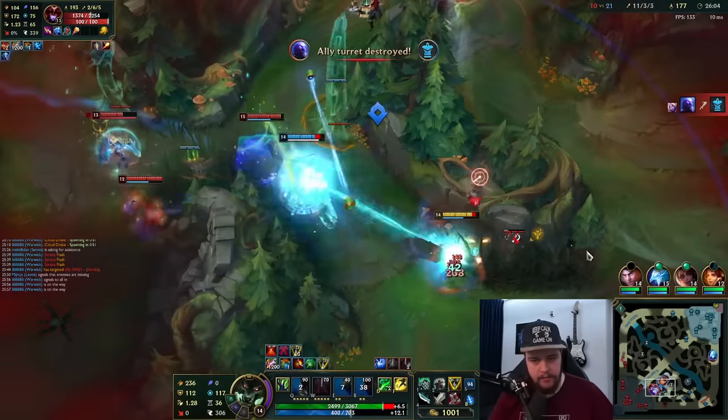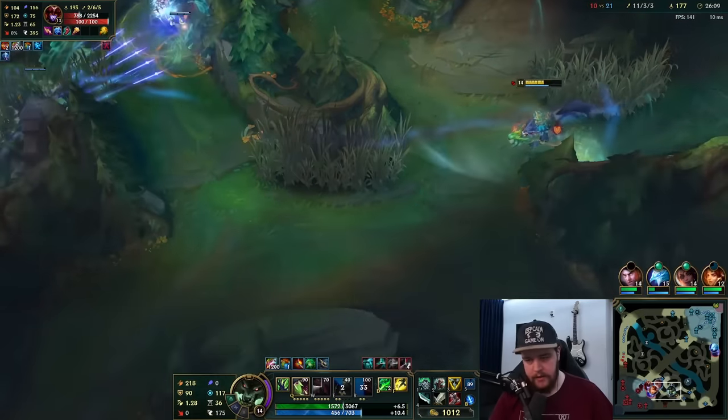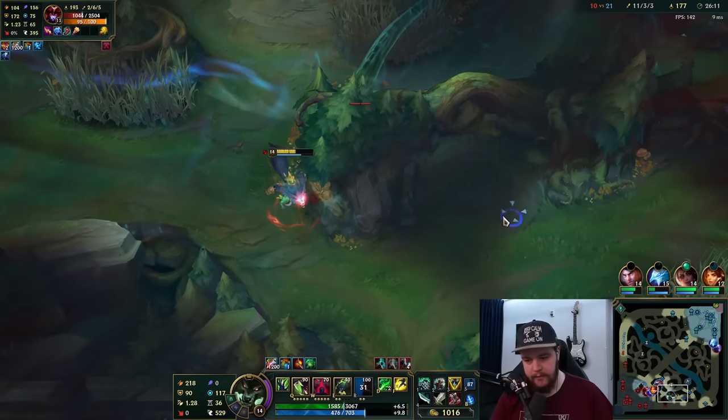Am I getting any backup? Ouch — I should disengage from Alistar; he's going to hurt. I'm going to have to respect this now. I hope this camp is up because it can give me all of my health back.